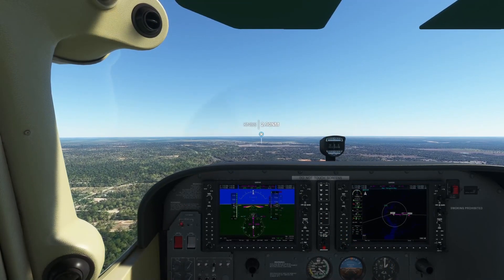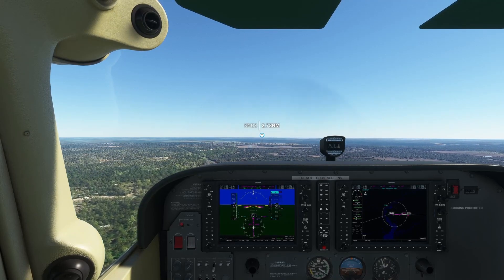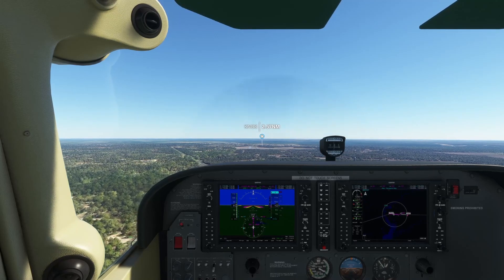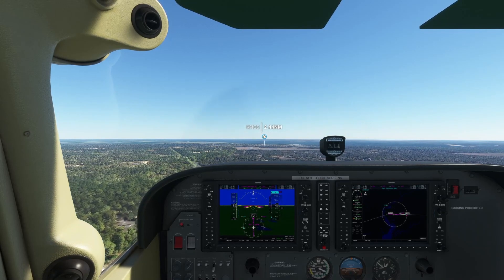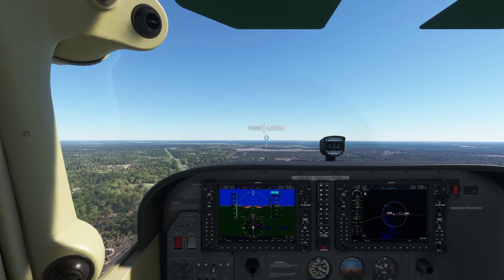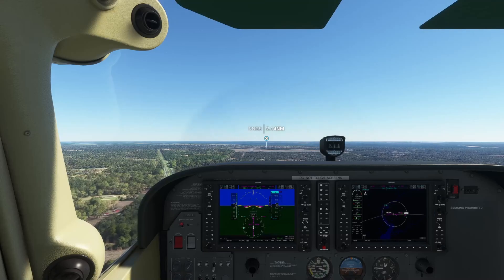We're on a direct approach to November Golf Sierra, coming in on final. When we get there we're going to land, hit the parking brake, get unloaded, adjust our weights, and start the next mission. Now if both missions had been going to this airport, we would have gotten paid for both missions and gotten the experience and bonuses from both — so keep that in mind.